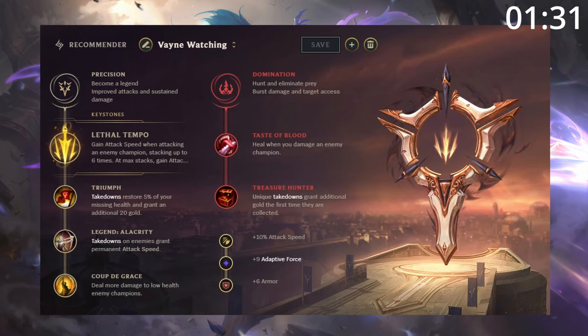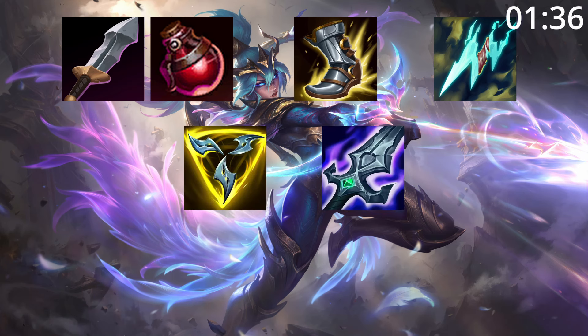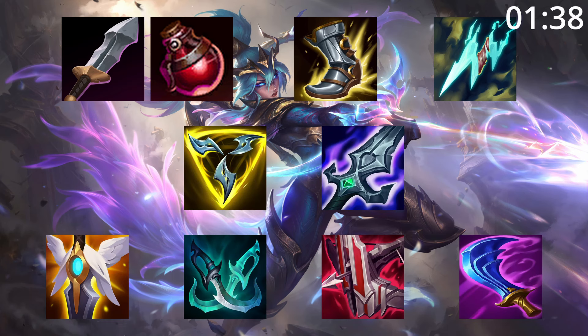For runes, take Lethal Tempo — it just makes you a late-game beast. For build order, start Blade and pot into tier 2 boots and a Shiv. After this, a Triforce and Bork are great pickups before finishing your build with any of these as needed.